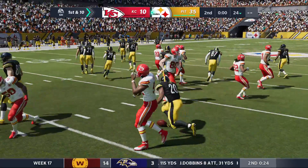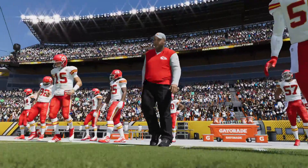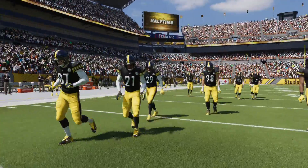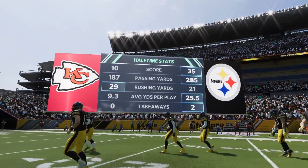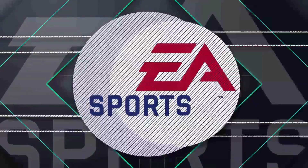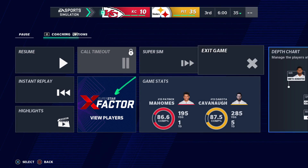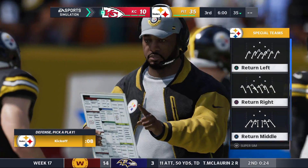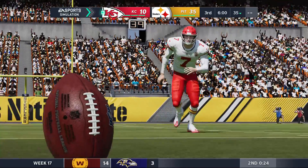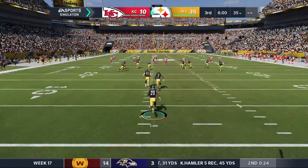35-10 at the half. Took advantage of some turnovers and some defensive breakdowns on their part. Due to time constraints, we move forward to the beginning of the second half. We're gonna get Dakota Kavanaugh out of there — no reason to risk him. We'll get our backup quarterback Brad Core a little work.